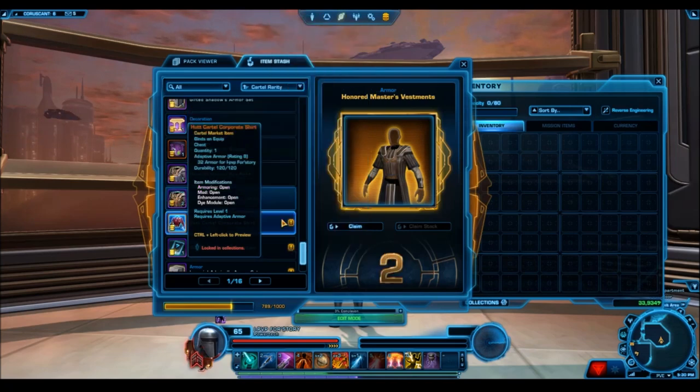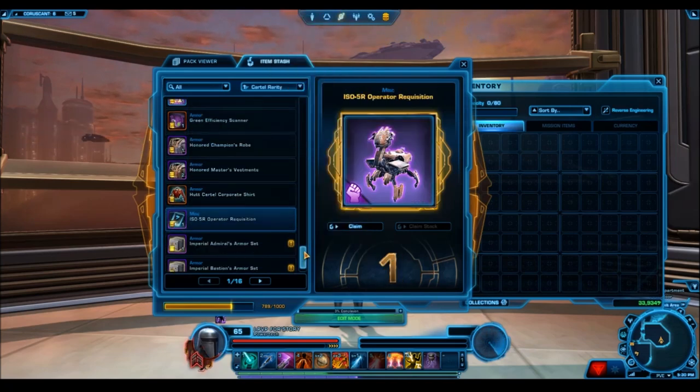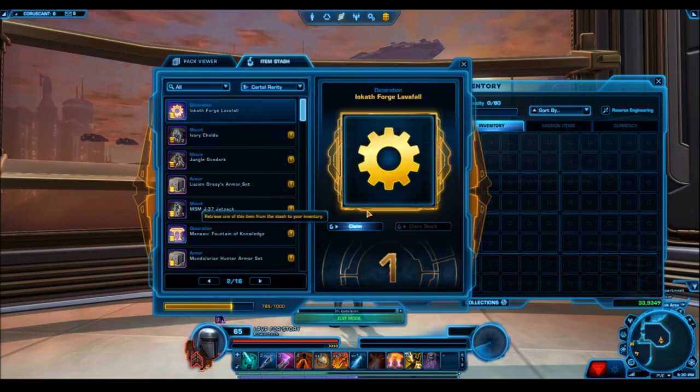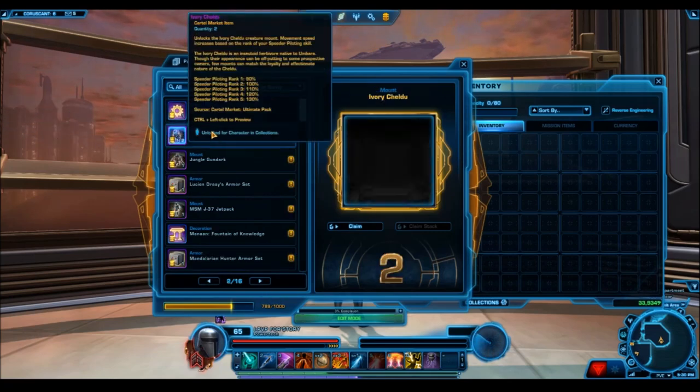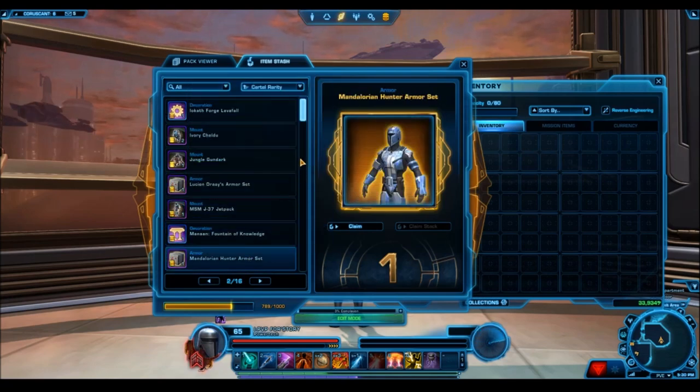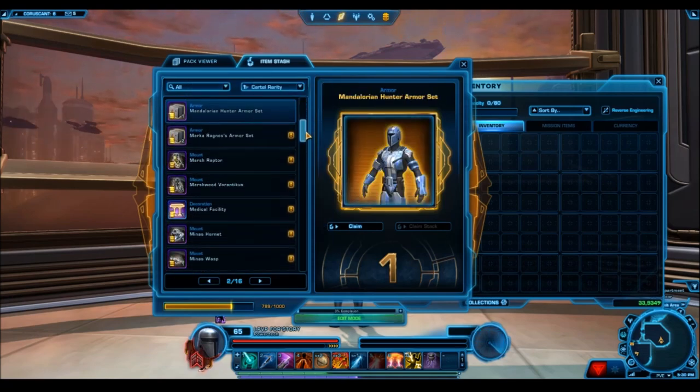This is something you can observe with all the other people doing pack openings, and also the pack opening I did right when these packs were released — these very clearly give you a lot more gold items. And then 310 silver items — a lot of them are decorations and armor sets, so it's not all junk.